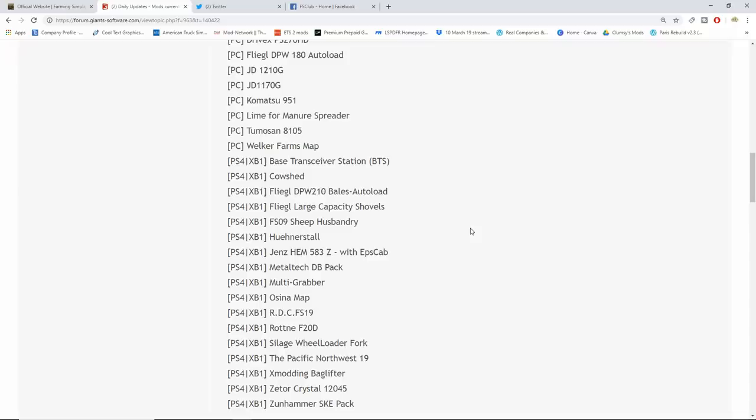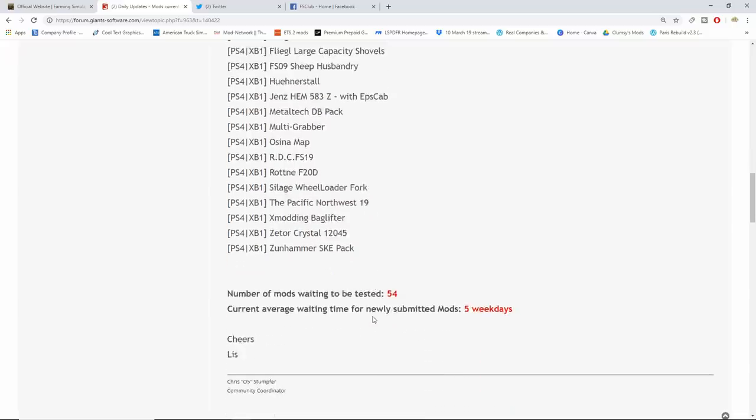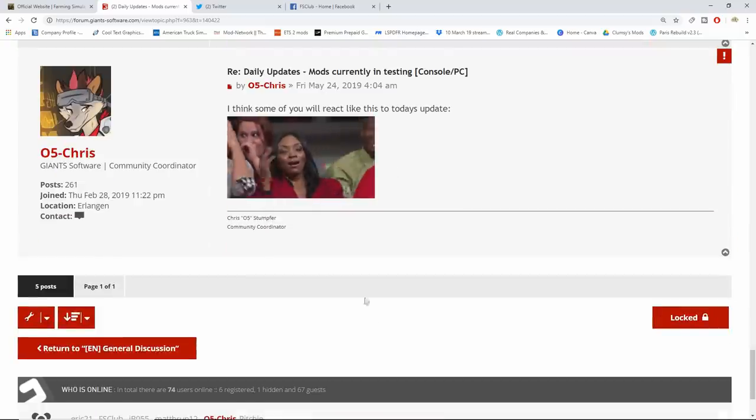On the PS4 and Xbox One side we have the Base Transceiver Station, Cow Shed, Fliegel DPW 210 Bales Autoload, Fliegel Large Capacity Shovels, FS09 Sheep Husbandry, Hue Nerstal Gents Hem 583Z with ESP Cap, Metal Tech DB Pack, Multi Grabber, Osine Map, RDC FS19, Rodney 420D, Silage Wheel Loader Fork, Pacific Northwest 19X, Modding Bag Lifter, Zetor Crystal 12045, and Zunhammer SKE Pack. Number of mods waiting to be tested is 54 and waiting time is five days — getting a little longer.